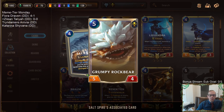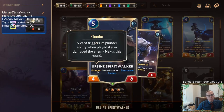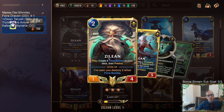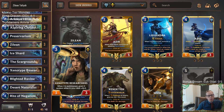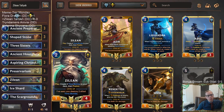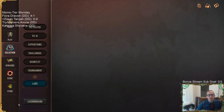We also have Salt Spires that's going to make some Grumpy Rock Bears, and those Grumpy Rock Bears are going to have overwhelm with the Spearwalker. To turn on Plunder, we have three copies of Ice Shard and three copies of Blighted Ravine. Zilean makes Time Bombs — they help enable Plunder, act as landmarks for Talia, and draw cards for Xenotype Researchers. We also have predict for finding Time Bombs or Talia.